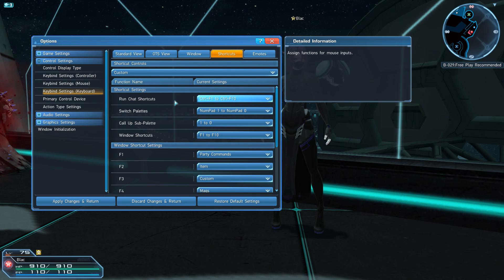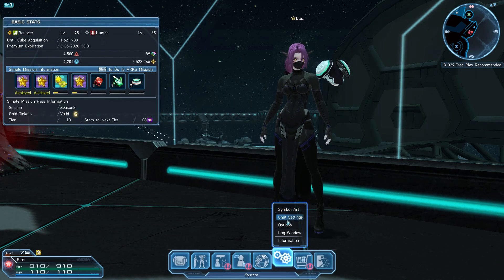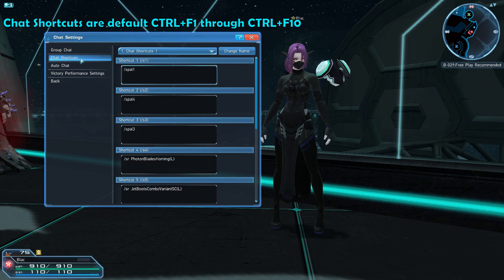For now, let's close this out and open up our chat shortcuts window. To do this, we first go to the escape menu at the bottom, then the gear icon, and then chat settings. In the pop-up, you will want the second tab from the top at the top left — chat shortcuts.